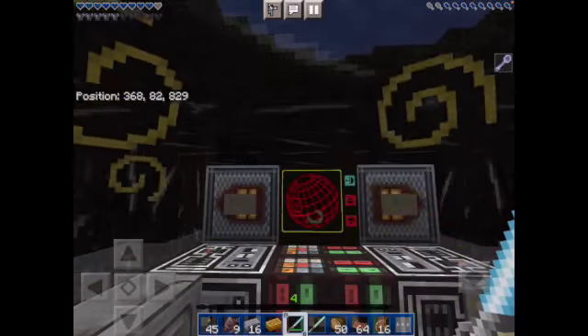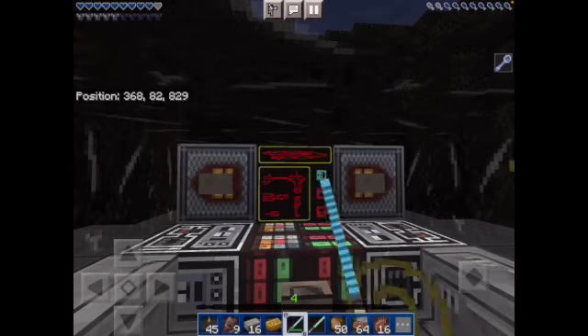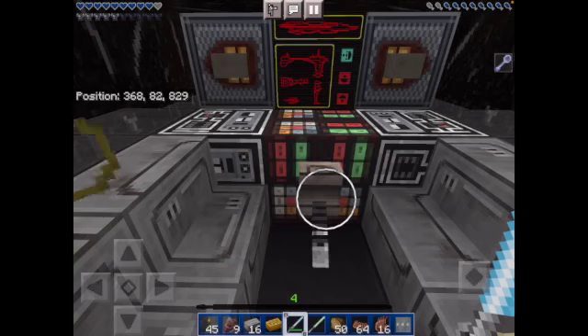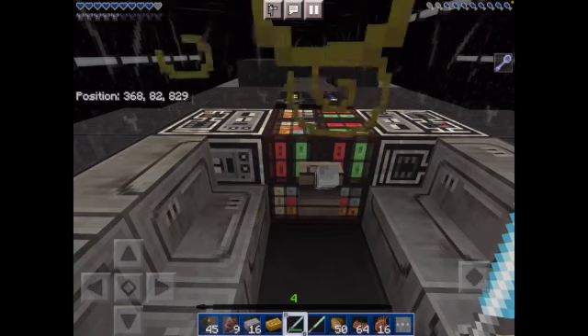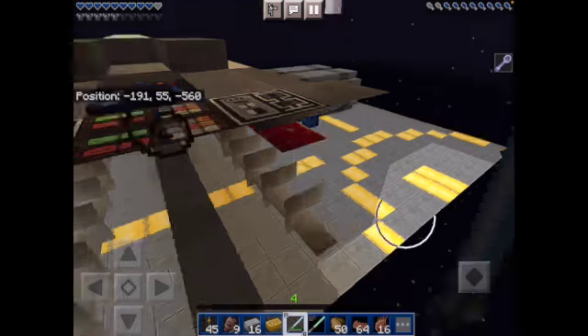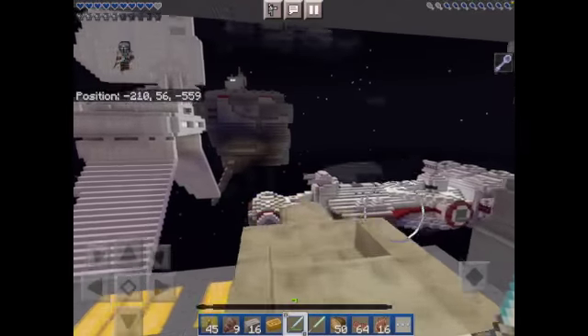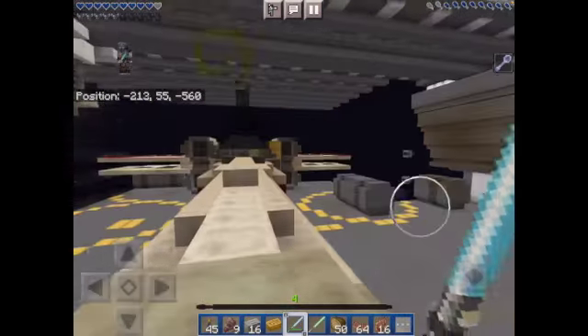We are going to actually go to — not the Death Star, I know you guys want me to go there, but I can't right now. We're going to go to here. This is like, not a Jedi Cruiser — I don't know, it's from the new movies — but we have a lot of things here.